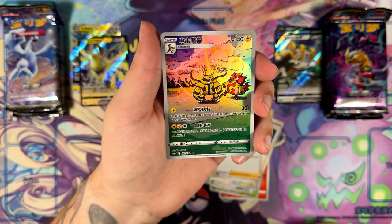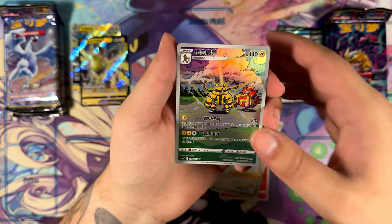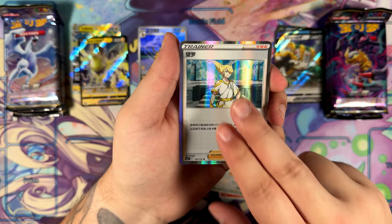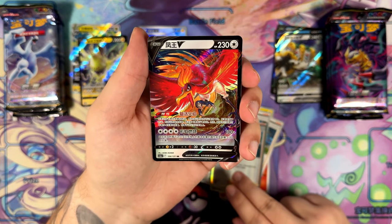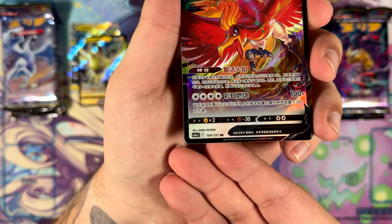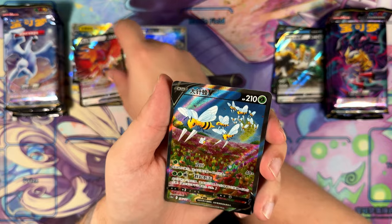Here we go. Speaking of Electivire, here we have an Art Rare — this one not by Akira Igawa, but it is an Art Rare. We have Volo as a rare. We have the Ho-Oh — that's a really cool one. Just check out the artist once again — yes, that's why it probably looks so cool. Akira Igawa. Yo — Super Rare!